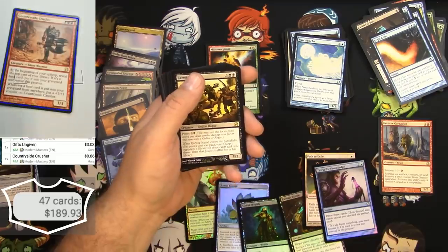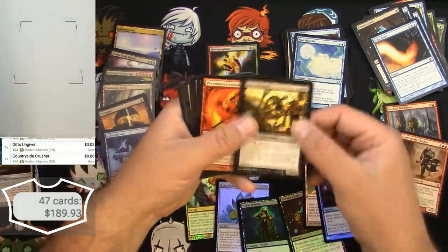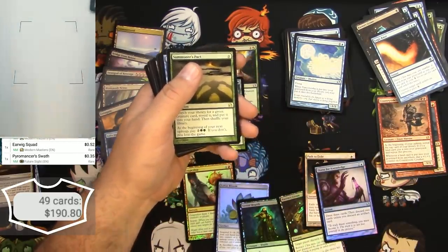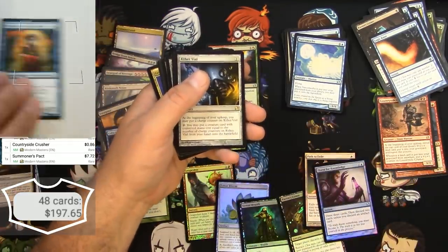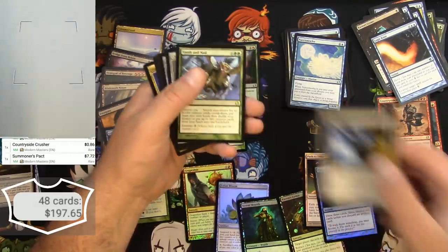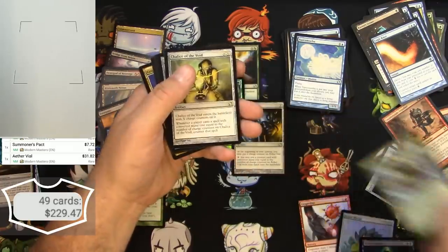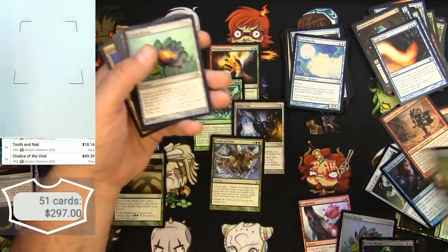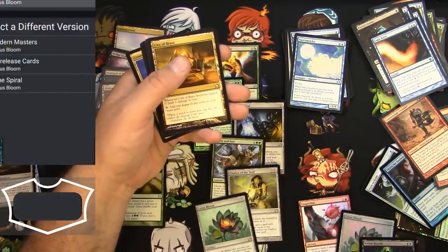Summoner's Pact — $7.72. Meloku — she might just make it... nope, 60 cents, doesn't count, there she goes. Aether Vial — probably going to count. Yeah, thirty-one bucks for an Aether Vial. Tooth and Nail, the regular version — eighteen bucks just for that. Chalice of the Void — oh, it certainly is: forty-nine... thirty-nine, sorry. Lotus Bloom — different edition, six bucks. City of Brass — can never go wrong with one of those, ten there.